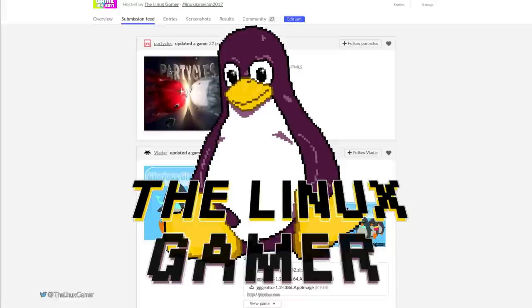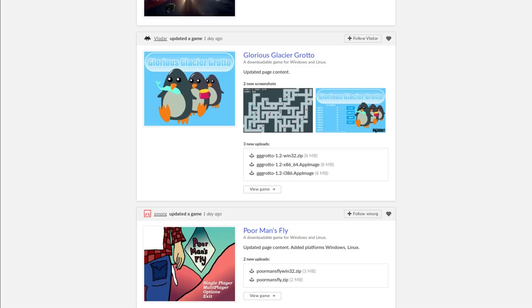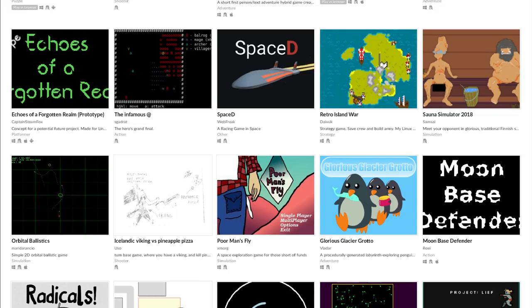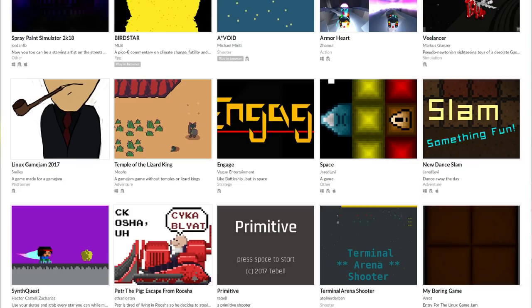Hey everybody, I'm Gardner, the Linux Gamer. I promise this will be the last video I do about the game jam. I'm just so seriously impressed by your guys' creativity that I wanted to highlight six games you can go download and play right now. If your game isn't on this list, just know you're not a loser. There were so many excellent entries and each one I played was fun in its own way. I have no real criteria for picking these games — these are just submissions that really grabbed my attention as a gamer and as a critic. So let's get started.